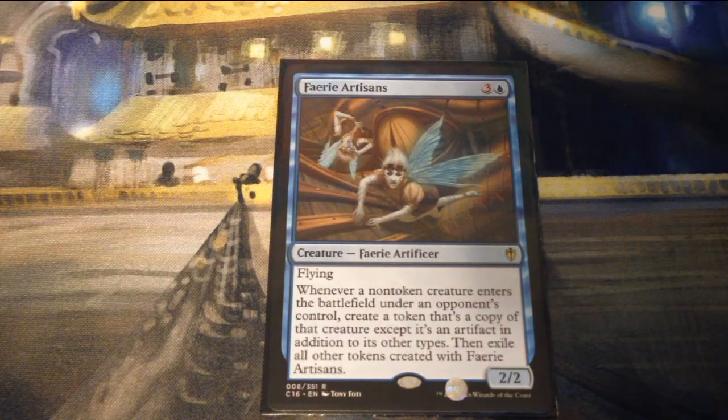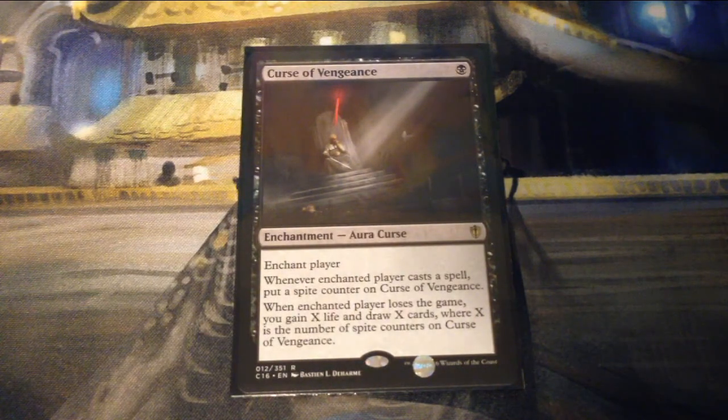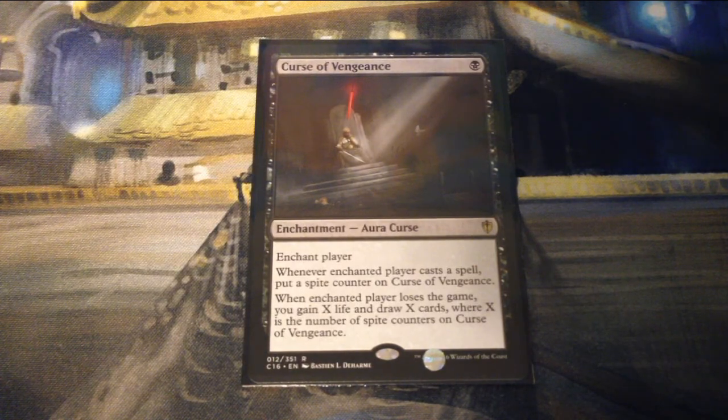Faerie Artisans is three and a blue for a 2/2 creature Faerie Artificer with flying — whenever a non-token creature enters the battlefield under an opponent's control, create a token that's a copy of that creature except it's an artifact in addition to its other types, then exile all other tokens created with it. Curse of Vengeance is one black for an enchantment — enchant player; whenever enchanted player casts a spell, put a spite counter on Curse of Vengeance. When enchanted player loses the game, you gain X life and draw X cards, where X is the number of spite counters.